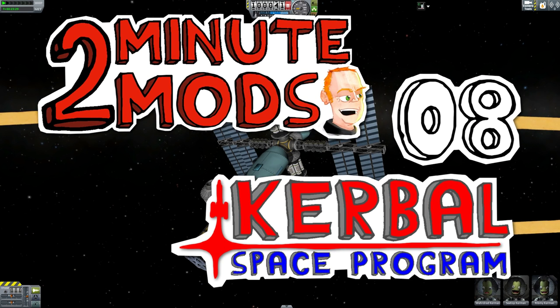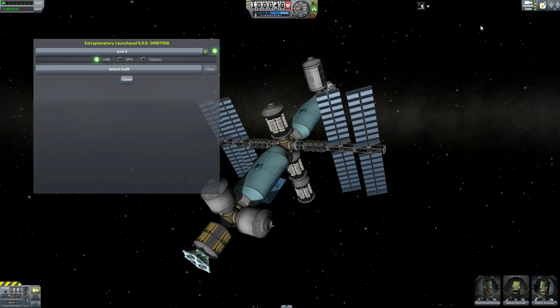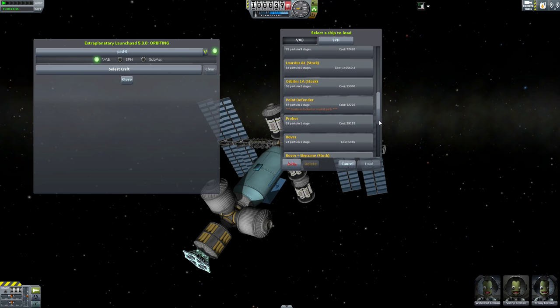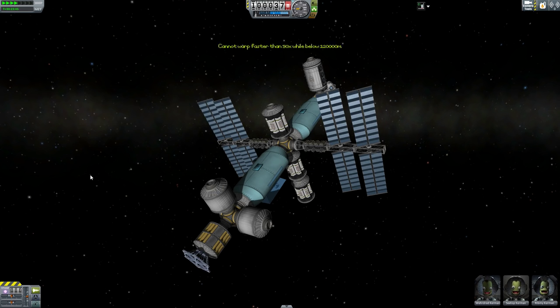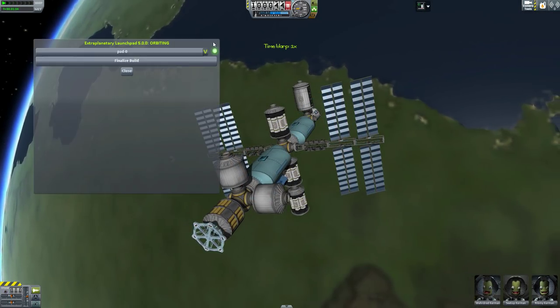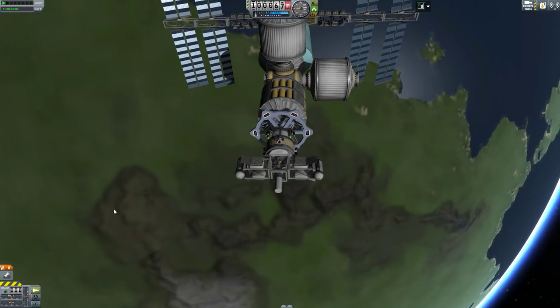Hi and welcome to Two Minute Mods. Today we're looking at Extra Planetary Launchpads by Tanifar. Extra Planetary Launchpads lets you build craft away from the confines of the Kerbal Space Center — for example, you can build a craft in space at a station, or on a planet or a moon.